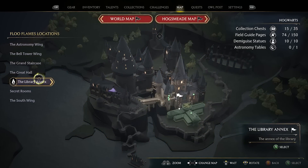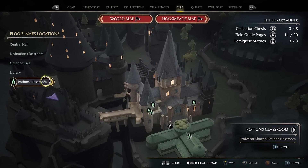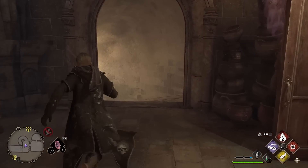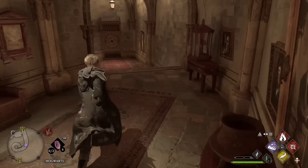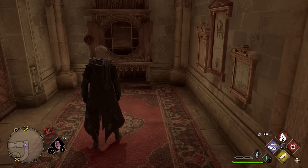For key number three, we are going to the Library Annex and then to the Potions Classroom. When you've spawned in at the Potions Classroom, if you go straight through these double doors, on the left-hand side there will be a key right here. You want to follow it down the stairs and just at the very end, that is going to be your cabinet for key number three.